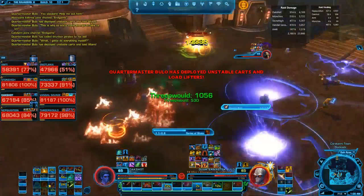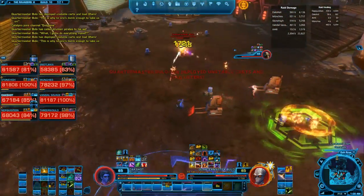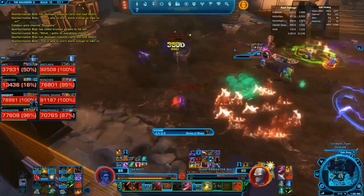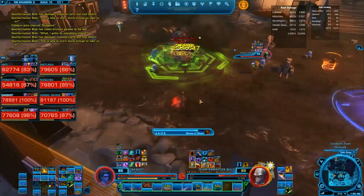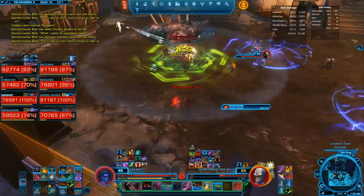Bulo will continue to jump around the room — just try to get a good position, making sure that you're not going to be getting cleaved, not standing near other players, and not taking any AoE damage or causing trouble that way.